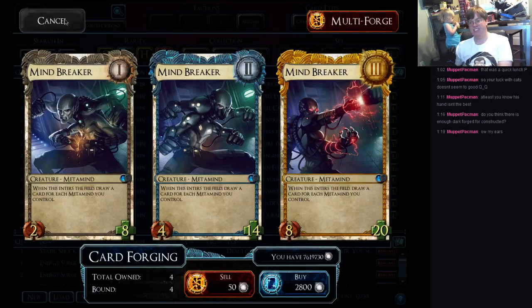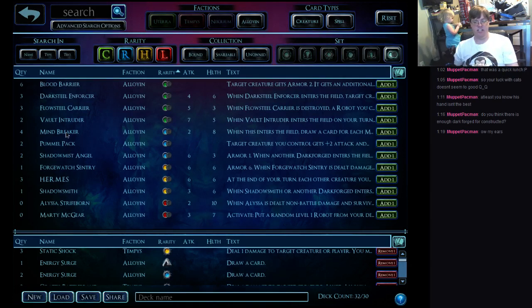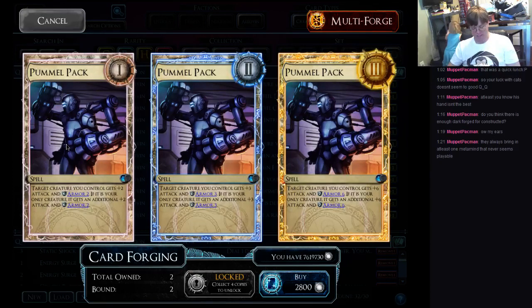His stats are also kind of lackluster. I don't see any draft play — you don't have enough Metamind in draft, and his stats aren't draft-worthy. I don't see any constructed play either, because bad stats and you have to be able to maintain a board state, which is sometimes difficult to do in constructed. Pummel Pack — given the amount of single-target removal in this game that is effective against everything, trying to do a 'there can only be one creature' strategy where you have some way of making it not targetable during your opponent's turn — I just don't see it. In draft this has a small niche, but I don't think it's enough of a niche to make it worthwhile. Maybe if it gave mobility as well.